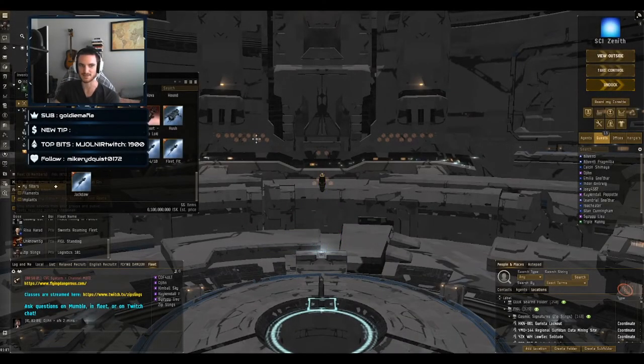This course focuses on different styles of logistics, different types and sizes of ships being used, and how to be an effective logistics pilot both on-grid and in communication with your FC and your fellow Logi pilots.